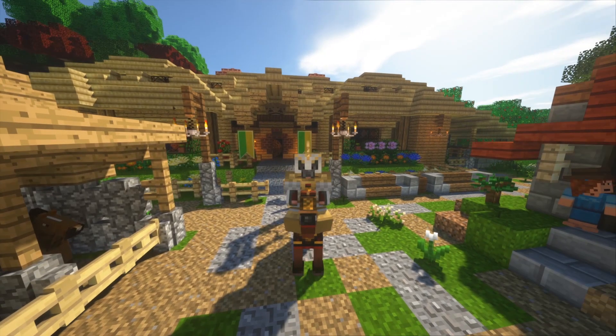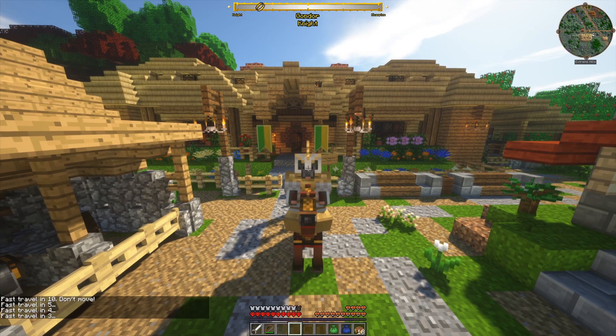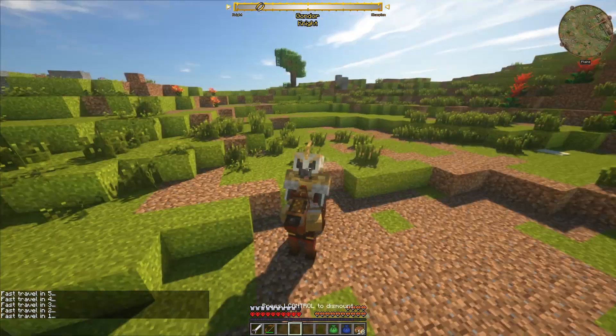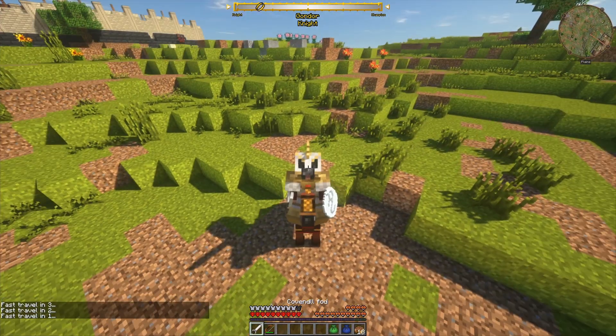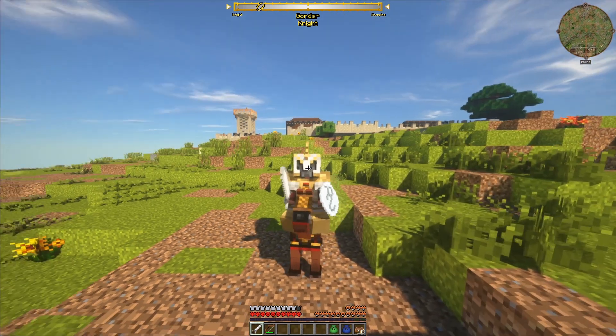Because last time we ended on the border to Umbar, and I actually rode a little bit further and found an Umbar fort. Let's start with that. And we need the Corsair armor.